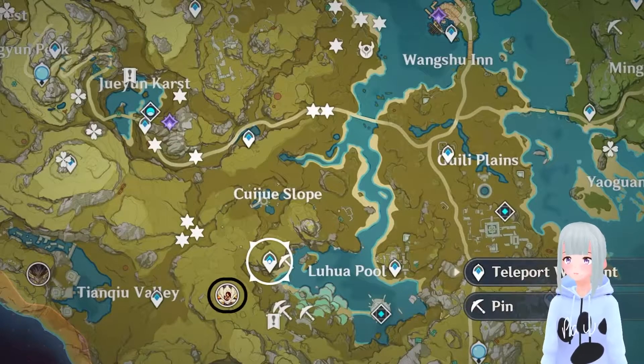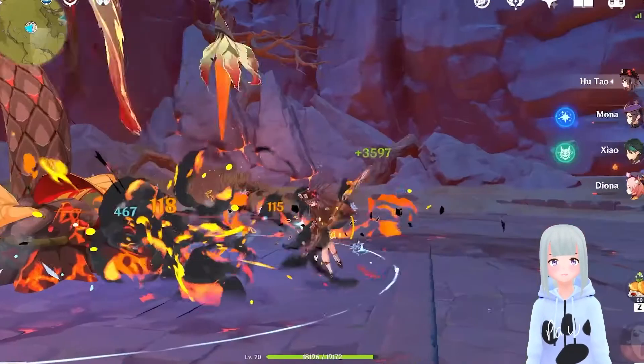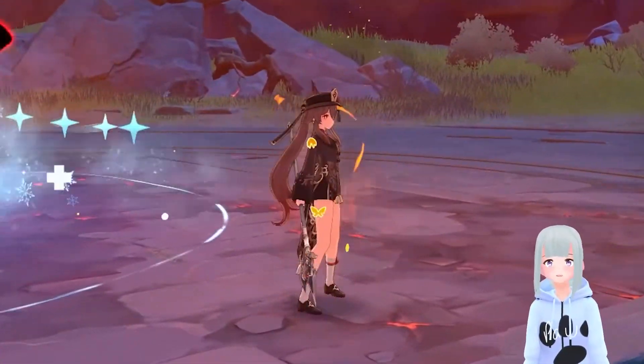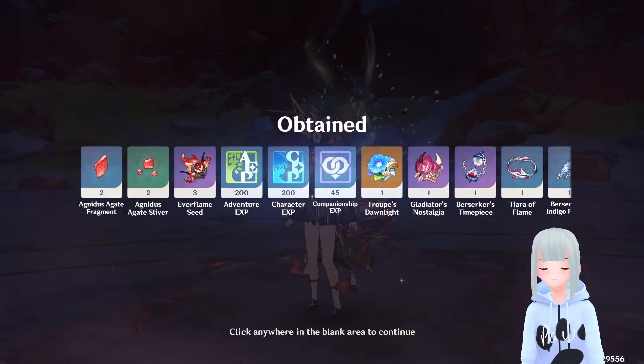You're going to be picking these up from the Pyro Regisvine boss located here, so just pop on over to the Pyro Regisvine and do a little bit of pew pew. If you have hydro and cryo characters, it shouldn't be too much of a problem. You're going to need 40 resin to open this trounce blossom and get all of your loot.